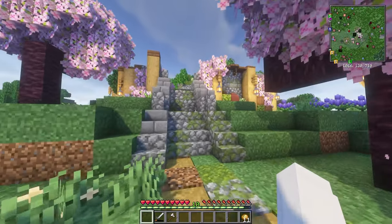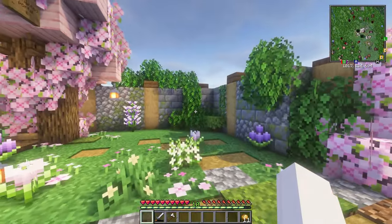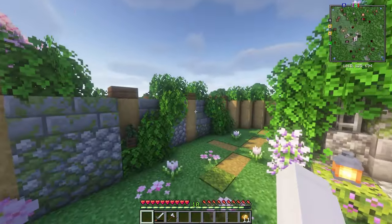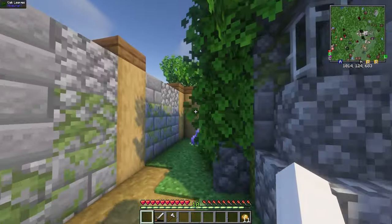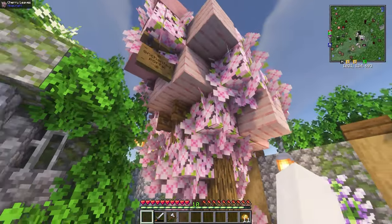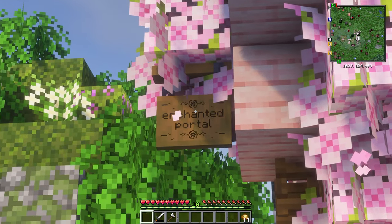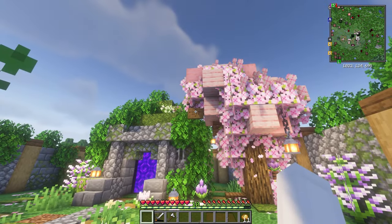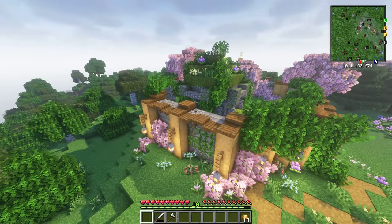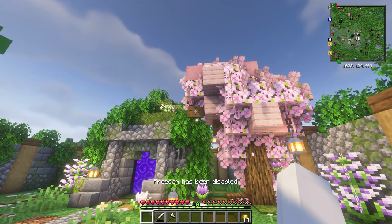I built a little wall around the nether portal just so it can be a little bit safe while I'm exploring. Just a quick look around — it's a giant circle and we have this beautiful pink cherry blossom themed tree with an enchanted portal sign. If you want to see the process I'll leave it all linked in the description.